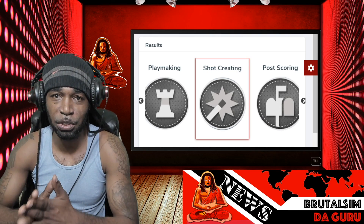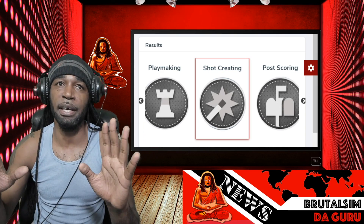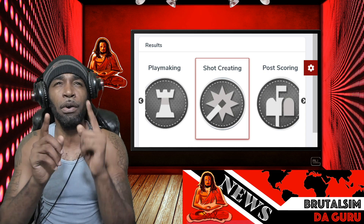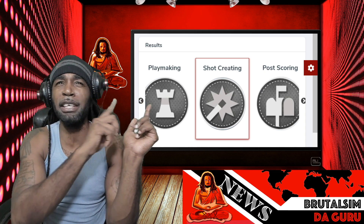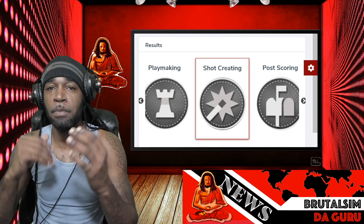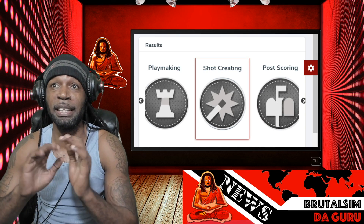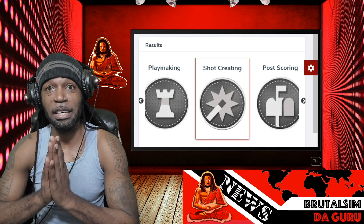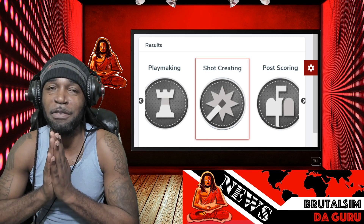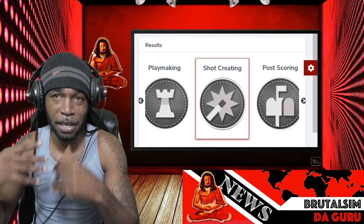That tool can compare builds and help you kind of cut your load in half when it comes to creating builds. It shows max badges and shows how much attributes are receiving per build — all of that. Now I'm gonna put the link in the description. Right now I'm about to drop a really important tool that a lot of people are sleeping on — the information you need to know about takeovers.